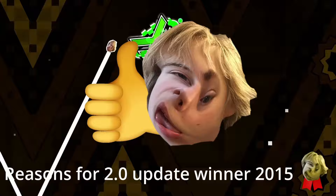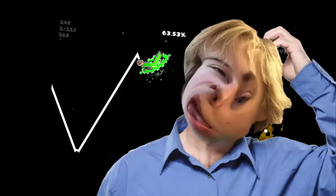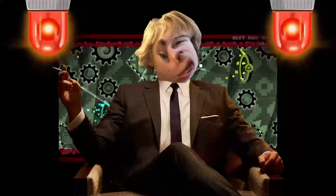Also, this level got updated in 2.0, adding these moving pillars to the background, which is just the best reason to update a Nine Circles level. I don't know how this plays, but I assume the worst for my level that has these kinds of UFO parts between the waves. I'm only placing this level into the E tier, because it has things, but not many of those things are good. So yeah, at least the first click is good.